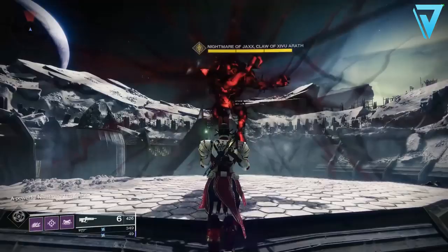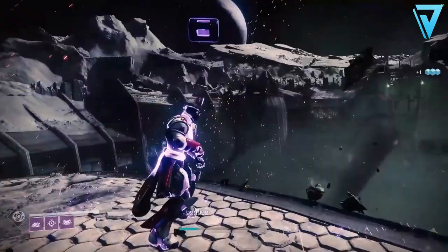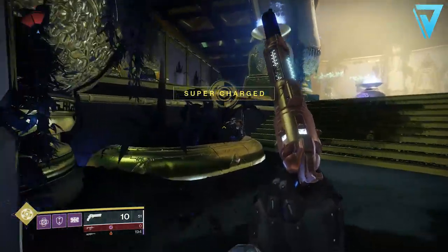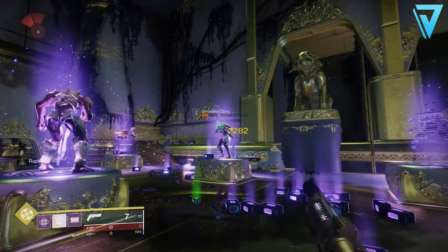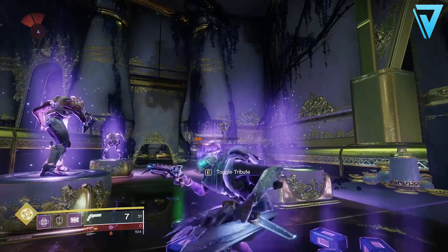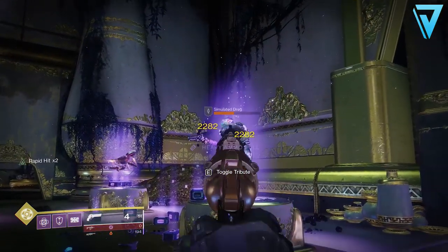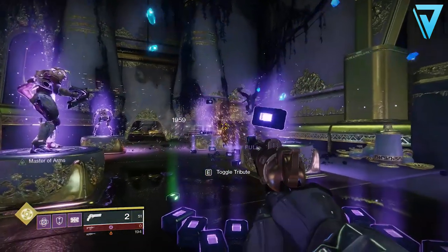It's a subtle difference and we'll cover that just now. So if we load up into the Tribute Hall and come over towards the Traveler's Shard and build up our super as normal, we want to head over here and get an enemy very weak, similar to the previous glitch. Now once the enemy is weak, we want to do a Finisher followed by a Melee almost straight away. Now if you do this quick enough, the enemy will teleport straight towards you and die.